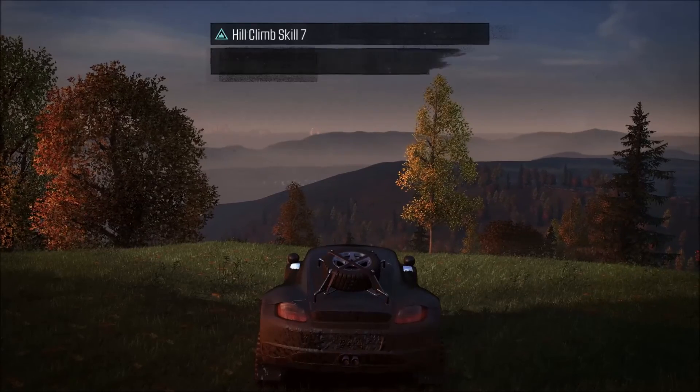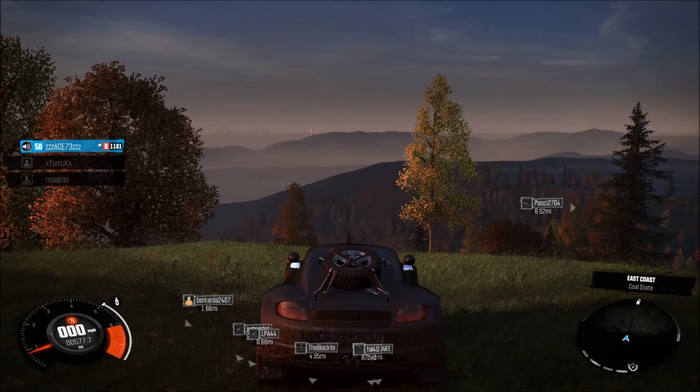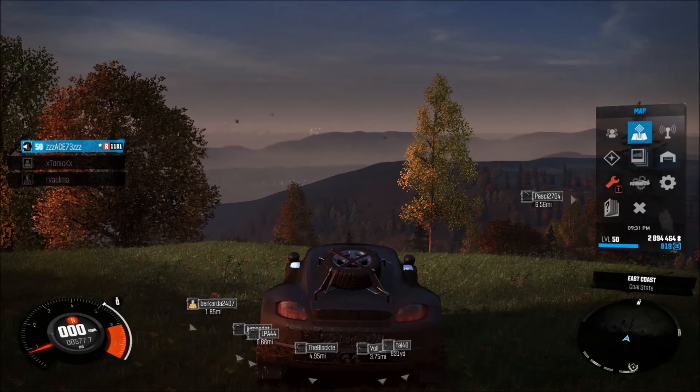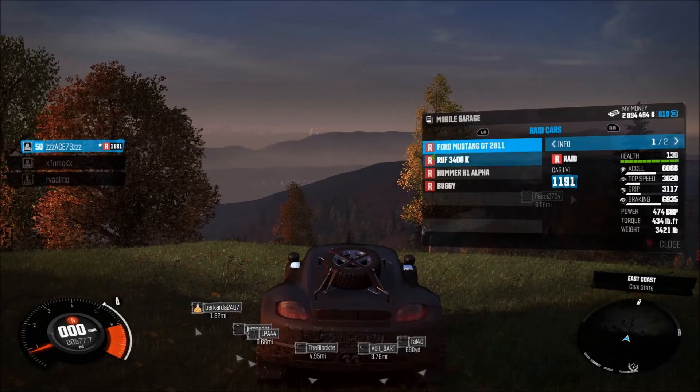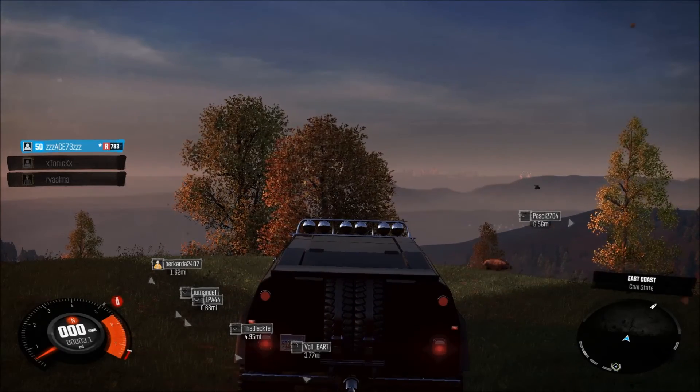I wonder if I should do it in a lower level vehicle to see what the difference is. I'm going to switch over to my Hummer — go to the mobile garage and grab my Hummer H1 Alpha, then just fast travel down to the bottom.